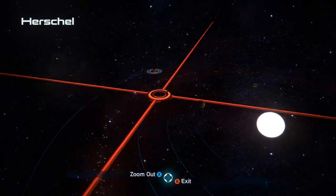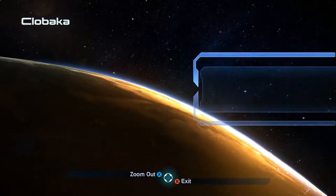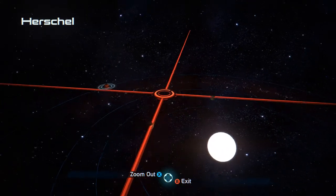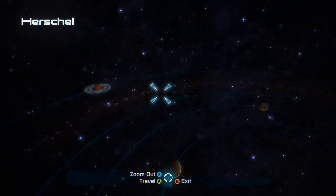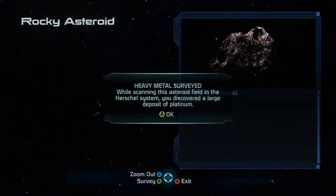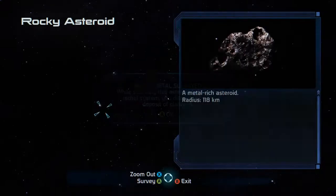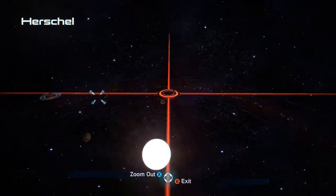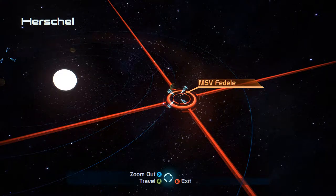Let me make sure we've got all the planets in the system. The planet Klobaka — nothing. This has been a pretty dry system. I thought I saw something shining — something unknown. Scanning wave — a rocky asteroid. Let's survey it. We've found a large deposit of platinum. Let's head to the MSV Fedele.